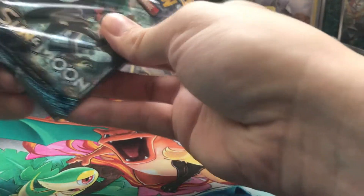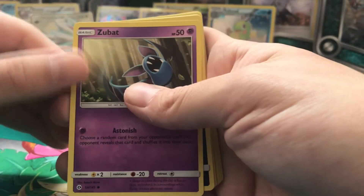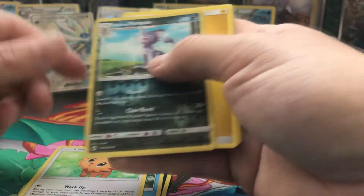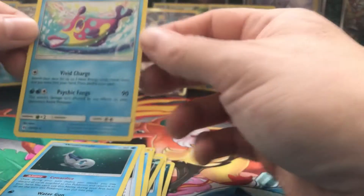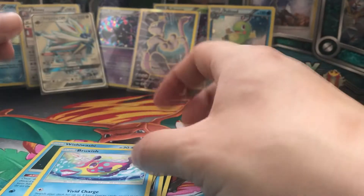Opening our last pack. We get Zubat, Crabrawler, Snowbull, Wingull, Lilipup, Alolan Persian, Electric Energy, Wishiwashi, Rare Candy, and Bewear as our rare card.